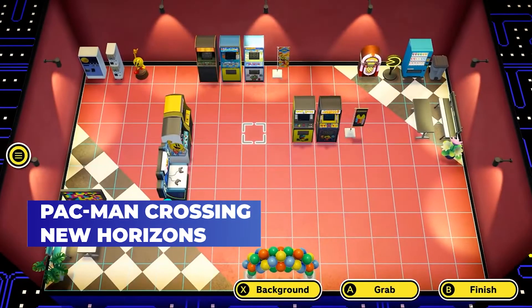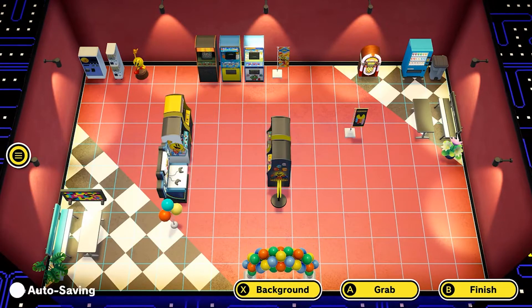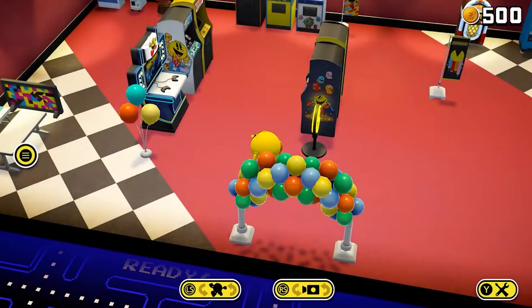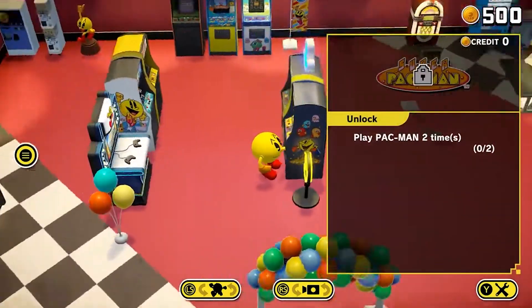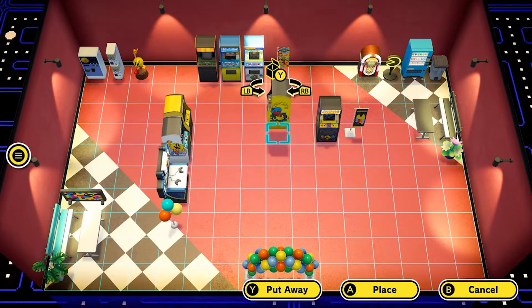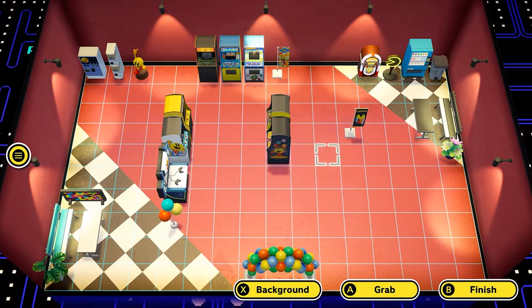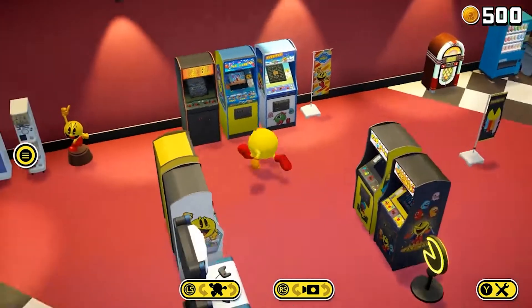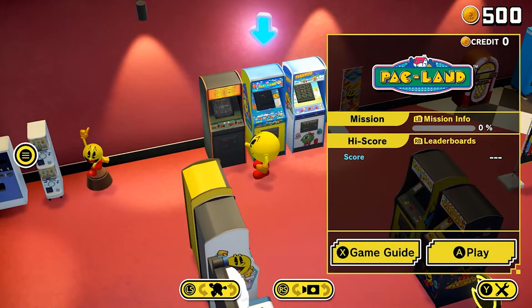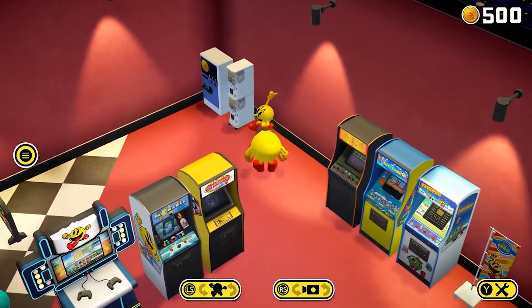Next, we have what could be called Pac-Man crossing new horizons. Before you're able to play the games the latest version has to offer, you're first introduced to the overworld of the game. This allows players to take full control of the Pac-Man, who's in charge of running and maintaining an arcade, and all the games featured in the collection can be seen from the start here. You can get multiple variations of the same cabinet. But what's the reward when you finally complete the missions in the games? You can earn wallpapers, furnishing, and background music for your great performance.